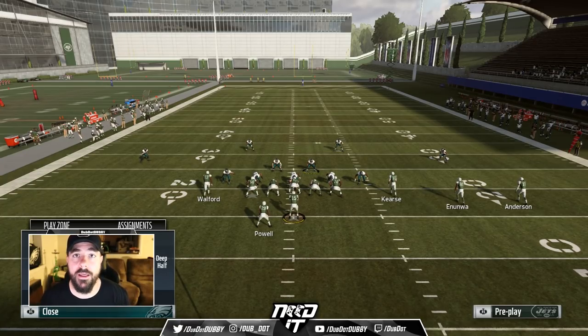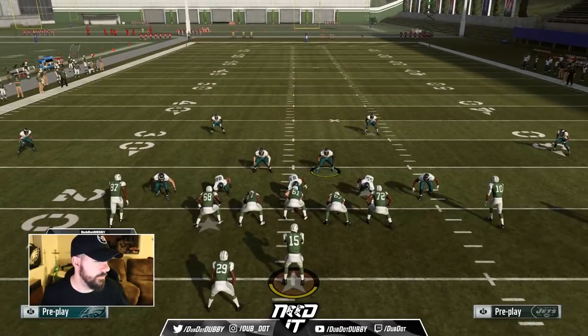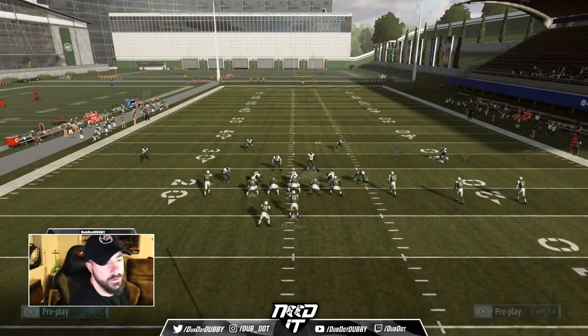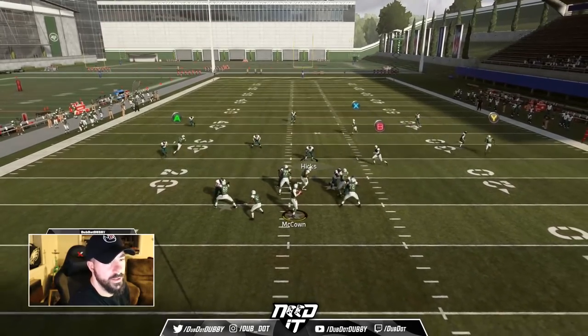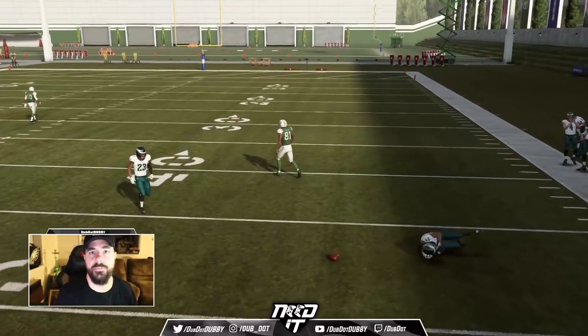You can put him in a deep half and that will stop this play — he will not be glitched. So if we go ahead and run this play, you'll see that he will not suck in right there, and he will be there to make a play on the ball. Simple as that.